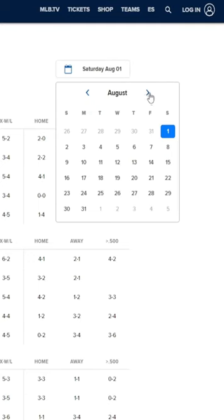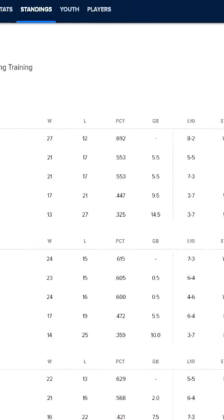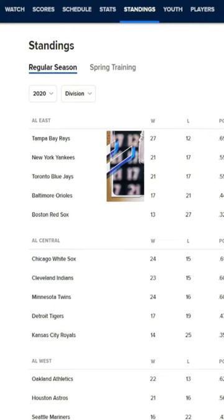We can see the AL East standings here. The top team has 12 losses, and then both the second and third place teams have 17. The fourth place team has 21 losses. I flipped through the daily standings for the 2020 season and found the scoreboard matches the records from September 4th, which means the game is the next day on the 5th.